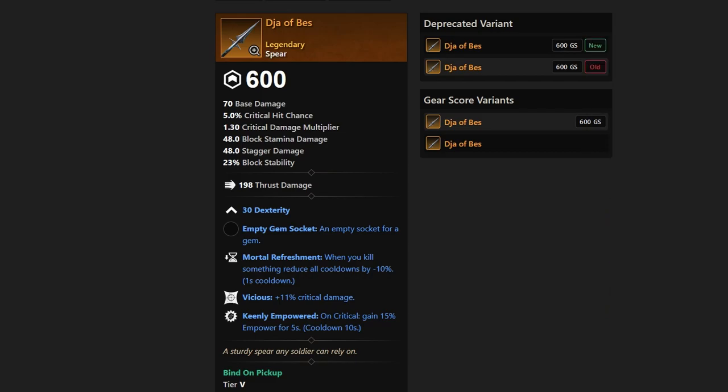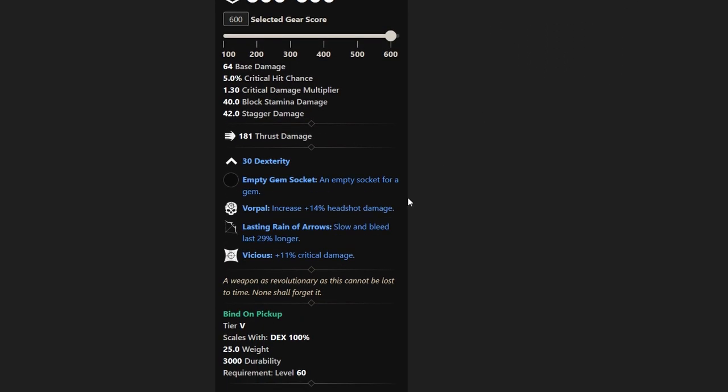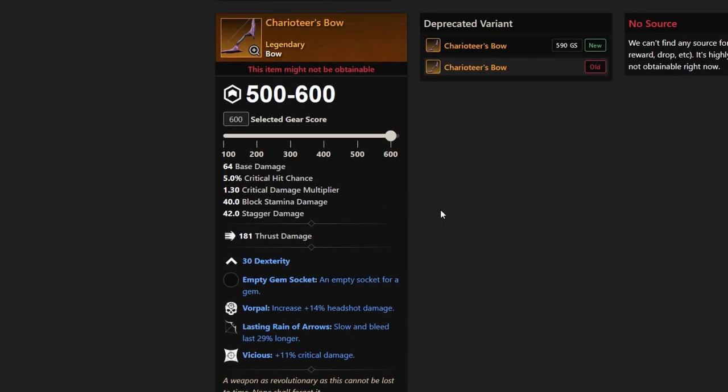Let's get to the Shirtier's Bow. It has Lasting Reign of Arrows, so slow and bleed last 29% longer. We have Vicious and headshot damage with Vorpal. This could be a very niche bow — there are times it could be very useful if you're going to hit those Reign of Arrows. Not many people are taking Reign of Arrows right now, but this bow could maybe bring people back to it. Shirtier's Bow is from Horan Ja, and Dja of Bez is from Heru or Ampu, and Leggett's Pride is from General Crisis.